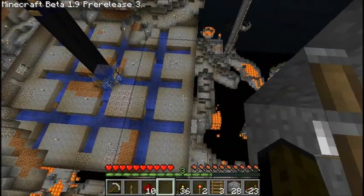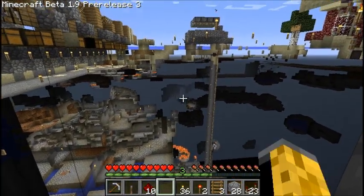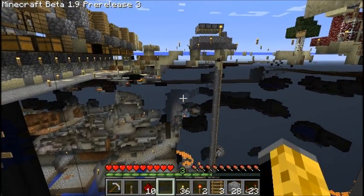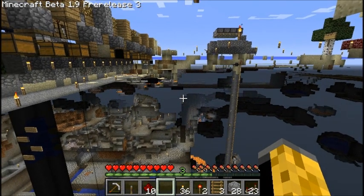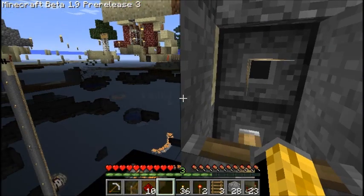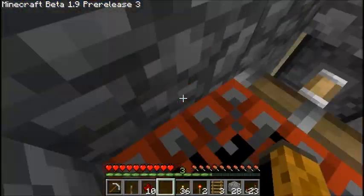Yeah, this is all lit up for the most part. You can start to see in the background — right there you can see one of the ravines. There's at least four or five just surrounding this island. You can sort of see some of that too. Pretty cool.